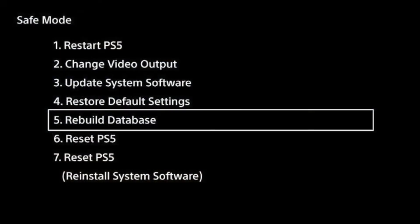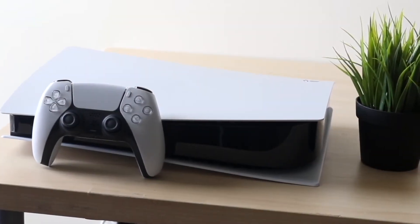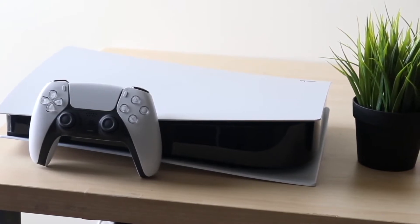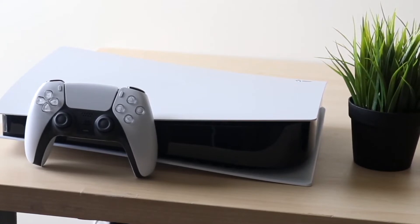Once you see safe mode on your screen, click option number three, which is 'Update System Software.' It may change in the future, but right now click that and check if there is an update available for your console. If there is, go ahead and update. This is one of the easiest ways to fix this problem, and after you update you're probably going to be good to go.